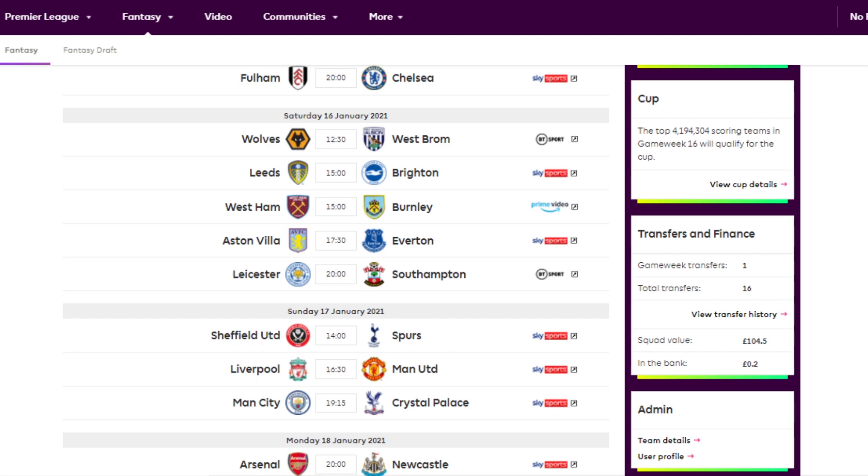Leicester have two gameweeks in Game Week 19 — Southampton and Chelsea at home — so pretty tough fixtures. Leicester have been very, very inconsistent. They've just lost to Everton 2-0, and apart from the Brighton game where they won 3-0, they're very shaky at home. That's why Brendan Rodgers sometimes goes to five at the back.